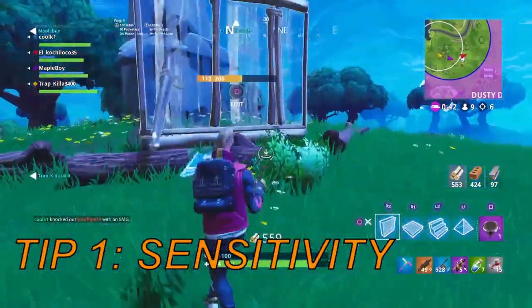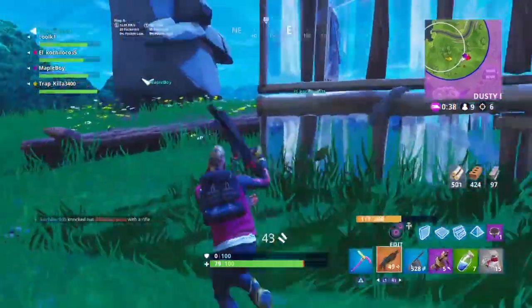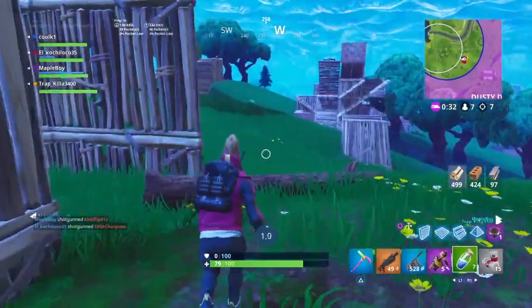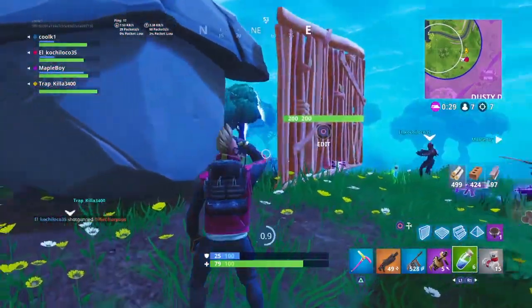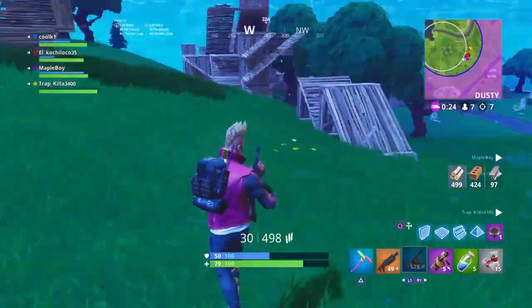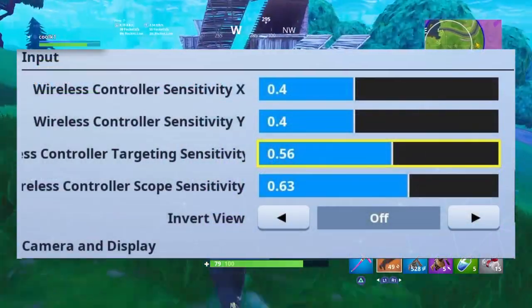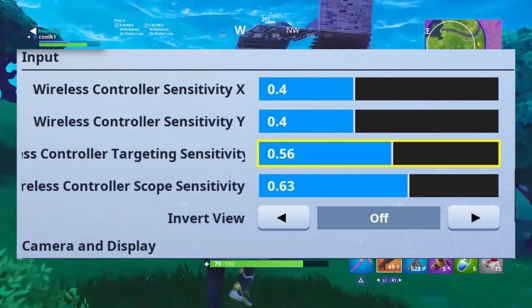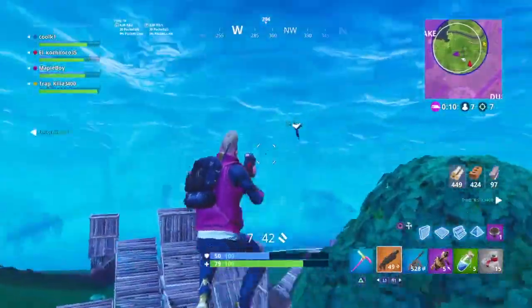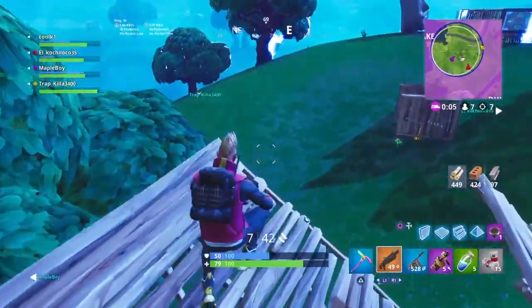Starting off with tip number one: sensitivity. For me personally, I usually use lower sensitivity because the lower your sensitivity, the better your aim might be. But if you're more of a fast builder or if you can handle the speed, then you can put it up. I love having my sensitivity lower because it makes it a whole lot easier. For my sensitivity X and Y, I use 0.4 for both, because it's a really good normal speed that makes it easier to get that kill right on target.